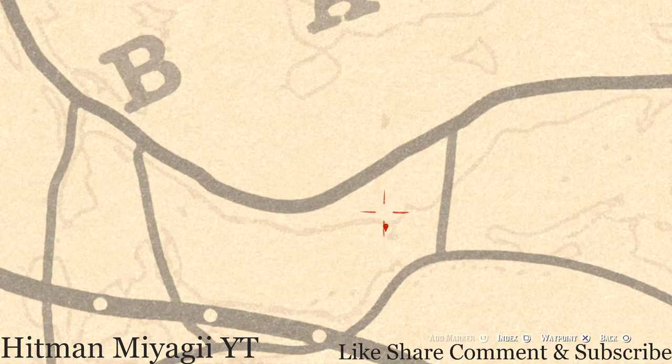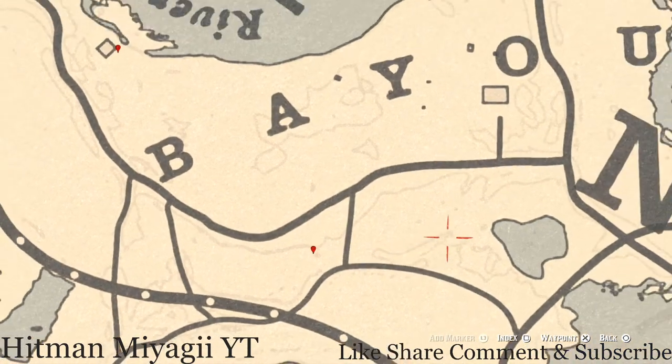Let's go over to our next marker which is another fossil right here at this location. You guys will get a random fossil — I cannot tell you what it is because it is randomized. Come right here around this location with your metal detector and that's what you will dig up.